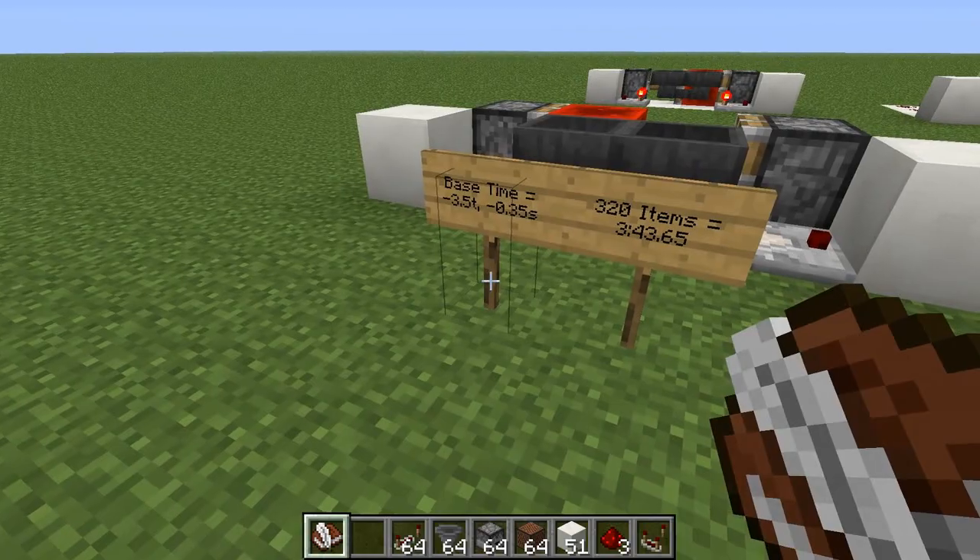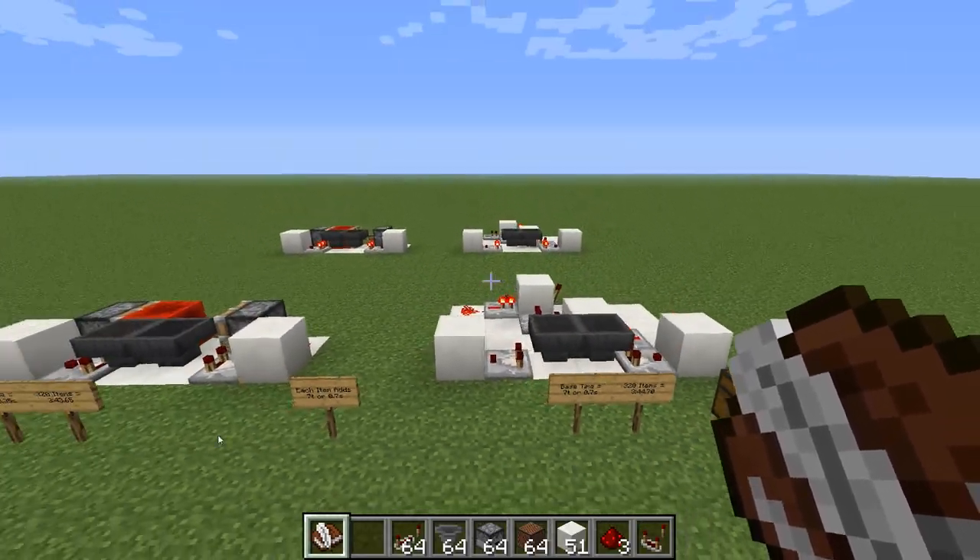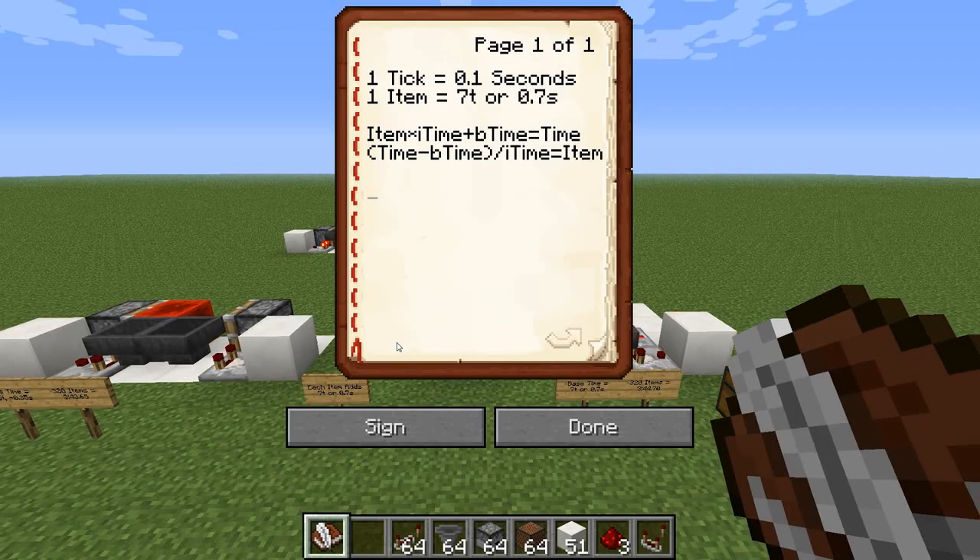For example: with 30 items in the silent redstone version, item time is 0.7 and base time is 0.7, giving us 30 × 0.7 + 0.7. Using the calculator: that's 21.7 seconds exactly — that's our timing with 30 items.